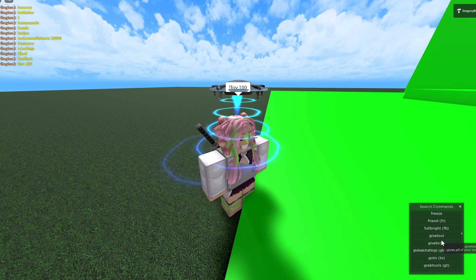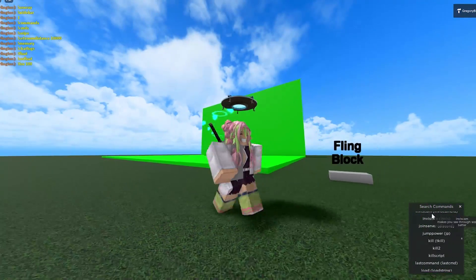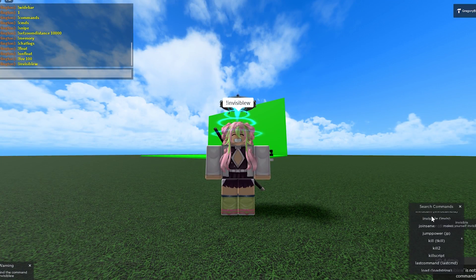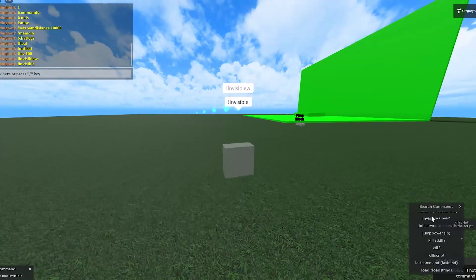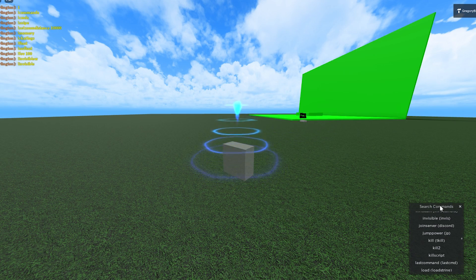You can send people friend requests. There's a bunch of other stuff too. There's also an invisible command — if I could spell it right. But yeah, that's pretty much it for this showcase — it's a really short one.